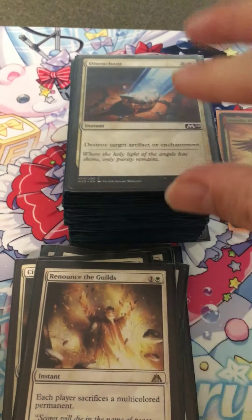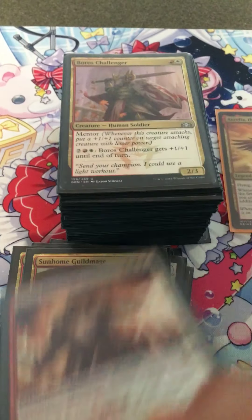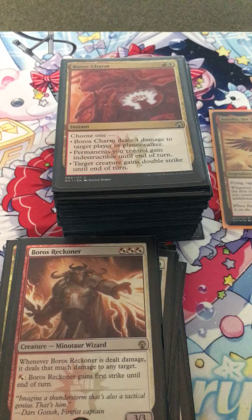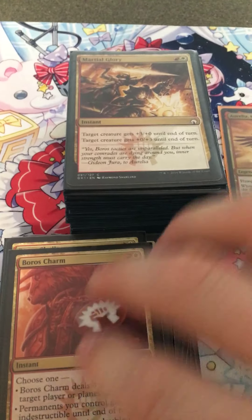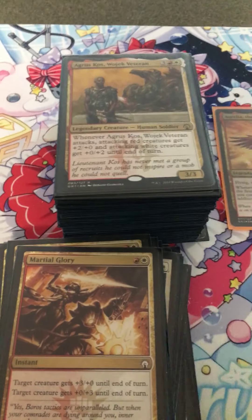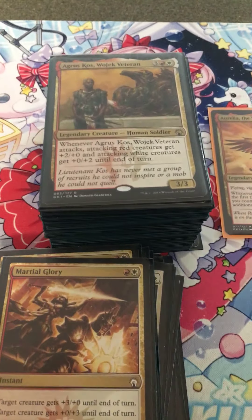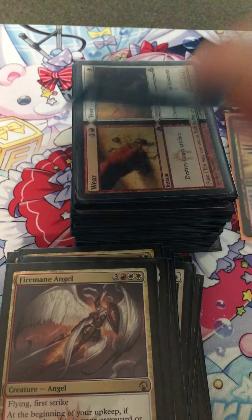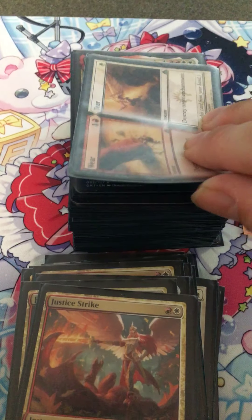Renown of the Guilds, Disenchant, League Guildmage. Onto multicolors: Sunhome Guildmage, Boros Reckoner — that's good when you want to deal damage back, it's like a mirror. Boros Challenger, Boros Charm, Marshal's Anthem, target creature gets plus three until end of turn.